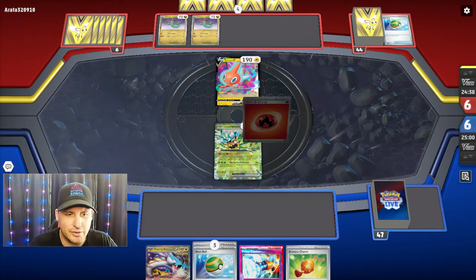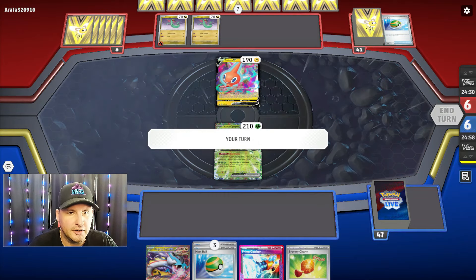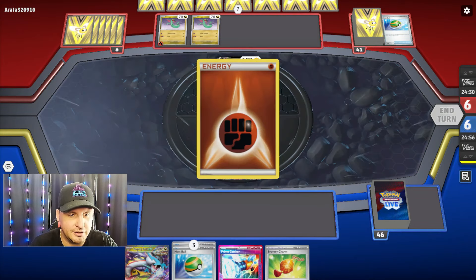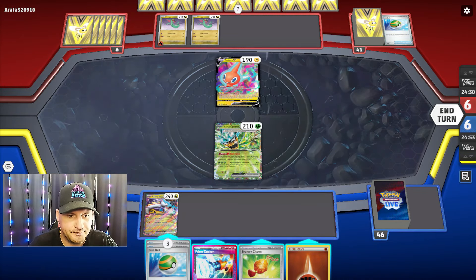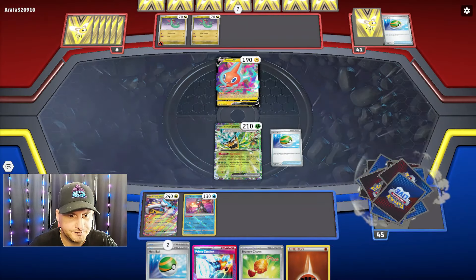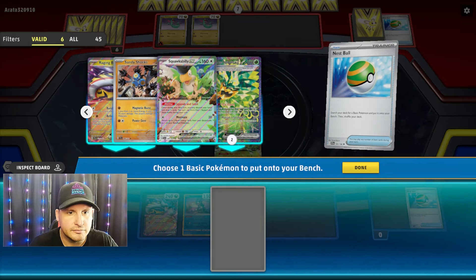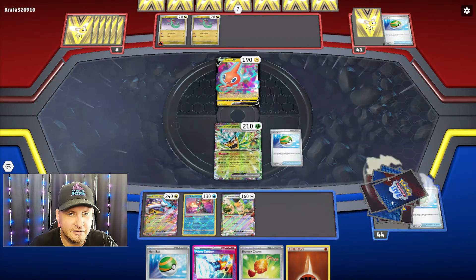All right — Game 3! We're gonna give them the Ogerpon — only because I've got the Prime Catcher. I'm gonna have to use it. I'm gonna put Raging Bolt down there and Squawkabilly — we're going against a Dragapult and they're just gonna Instant Charge. Do I take the two prizes or go against there? I don't know — we'll see.